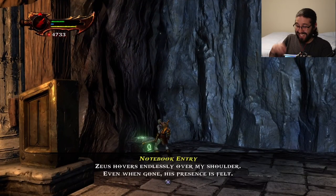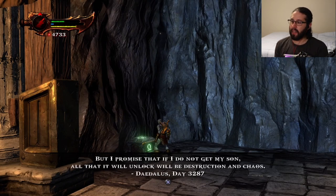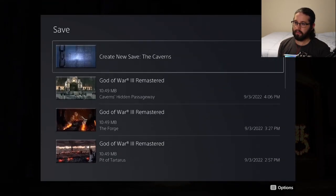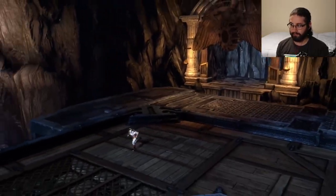Zeus hovers endlessly over my shoulder even when gone — his presence is felt. It seems the heart of the labyrinth will be both a lock and a key, the judges of Hades the final latch. But I promise that if I do not get my son, all that it will unlock will be destruction and chaos. Gotta remember, God of War loves throwing some bullshit at you towards the end of the game — so we're hitting that point where it's like, here comes the bullshit.